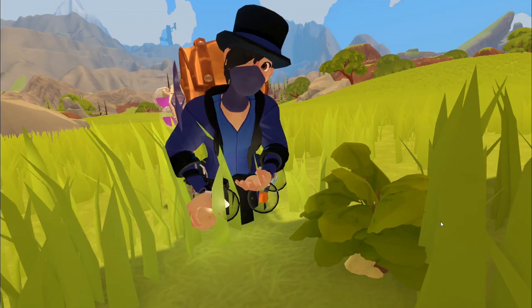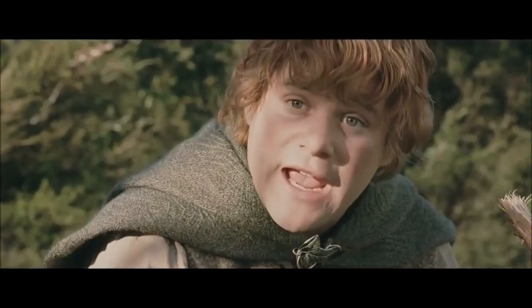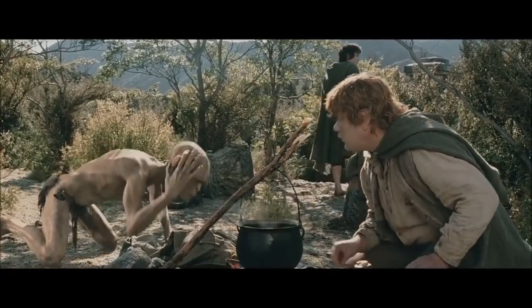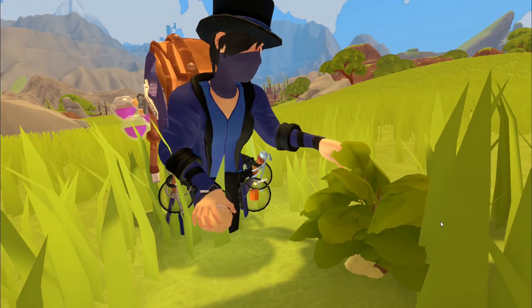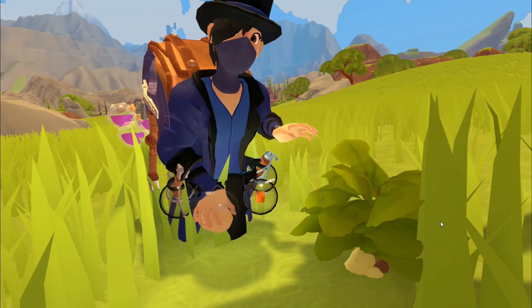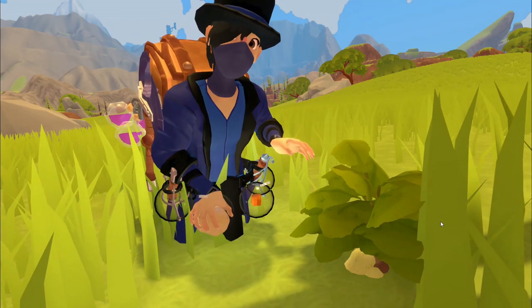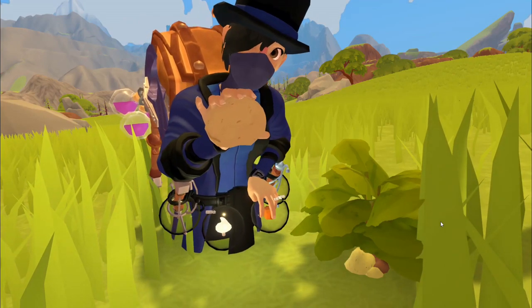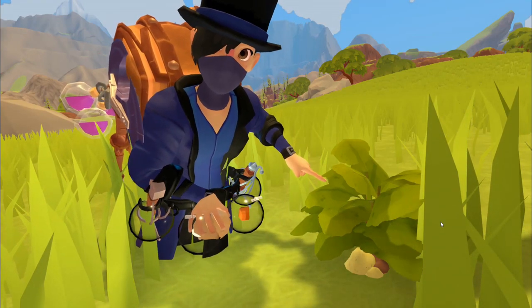This is a potato plant — I'll let Sam explain this one. [Sam:] Potatoes! Boil 'em, mash 'em, stick 'em in a stew! To harvest a potato plant you pull it out of the ground and pull the potatoes off of them. This one is unripe so I'm not going to pick it yet, but they're used in making speed, strength, and resistance stews. This is a ripe potato — this greener looking one is not.